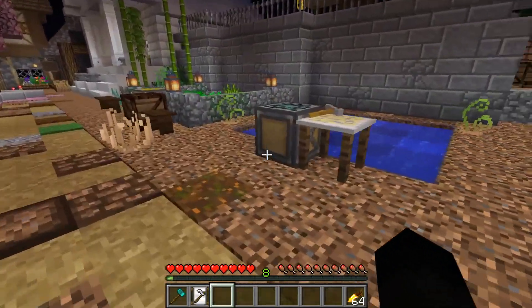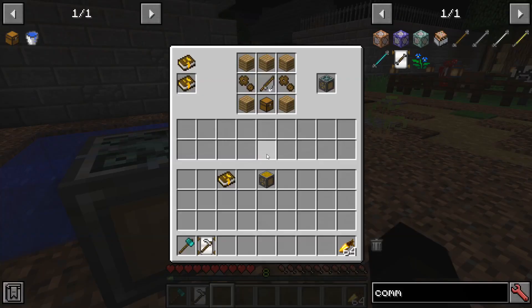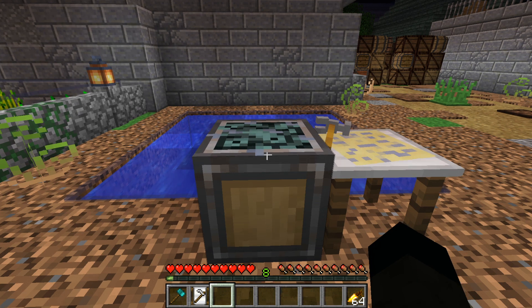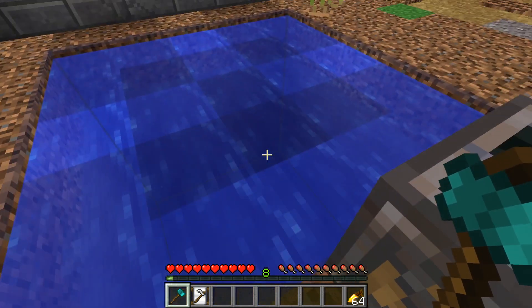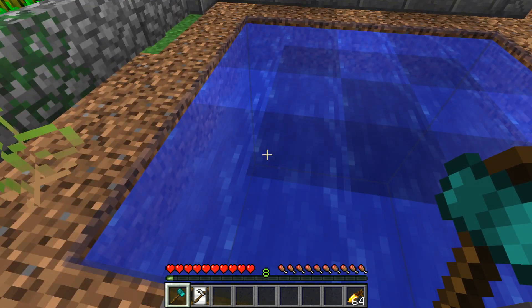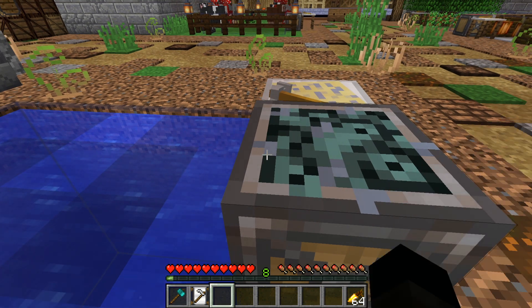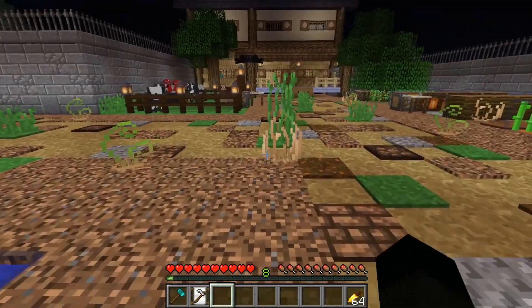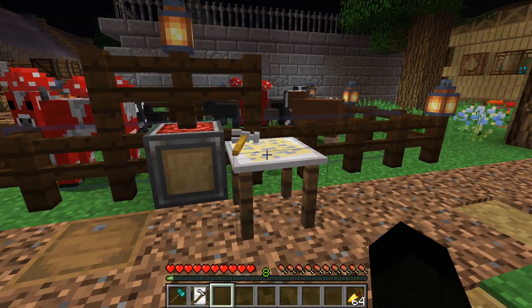Probably one of the most overpowered farms in the game is the fish farm. It's crafted the same way but with a fishing rod in the middle; your NPC also needs a fishing rod to run it. Its working area goes downward rather than horizontally since it works in water. It will fish up fish and any of the loot you'd normally expect from fishing — it's definitely overpowered, and once you get a machine on it it'll keep running for a long time.